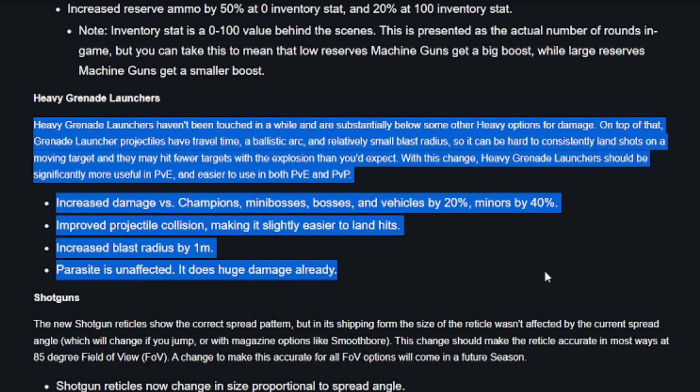The final thing we're going to talk about in terms of changes before discussing weapons to look out for is Heavy Grenade Launchers. They've been in a very weak position for a while, and they're getting some big buffs. We're getting a 20% damage buff across the board on all Heavy Grenade Launchers — other than Parasite, because Parasite already hits pretty hard — including 20% to champions, mini-bosses, bosses, and vehicles, and a 40% damage buff to minor enemies.